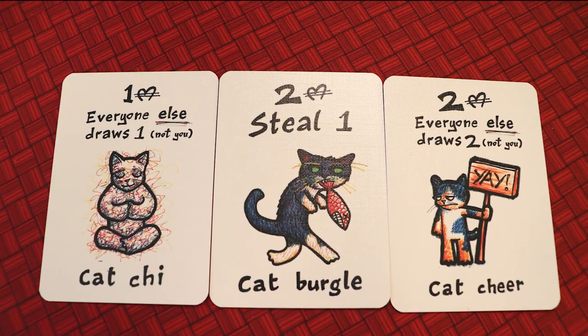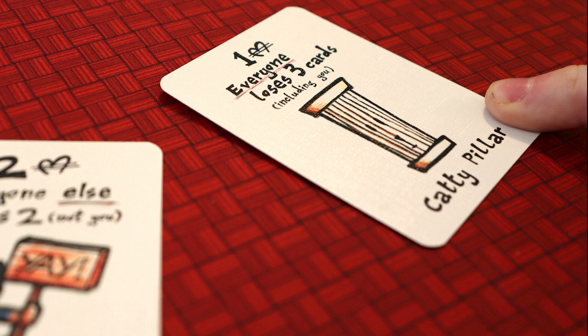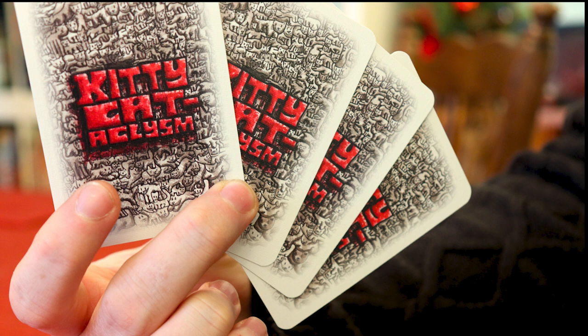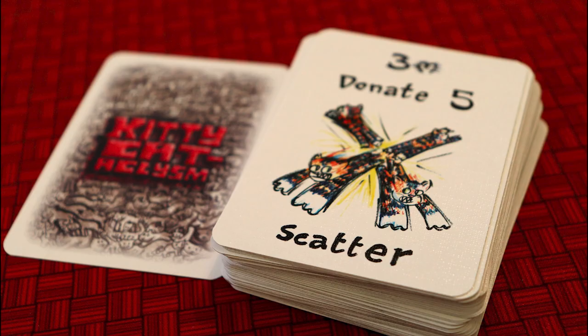Kitty Cataclysm is a game in which you're trying to get the most meowny into your kitty. On your turn you'll play a card and follow what it says, sometimes giving you meowny, sometimes affecting your friends' hands of cards, and sometimes there's a cataclysm or a catastrophe. The game ends if you've no cards to play or the deck runs out.